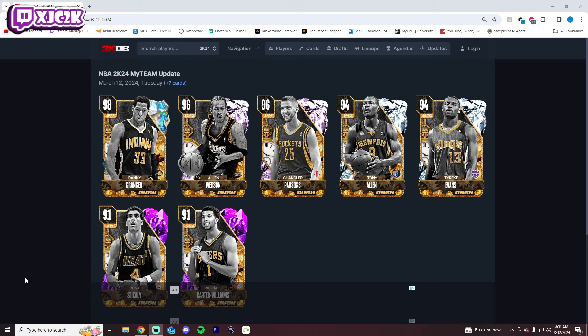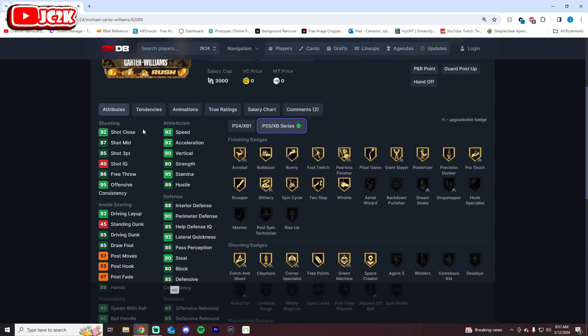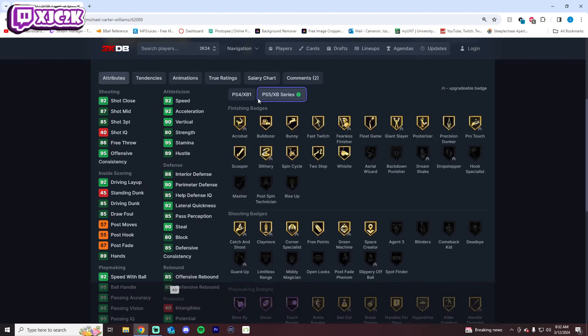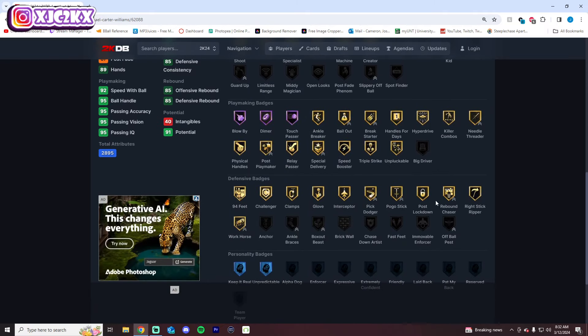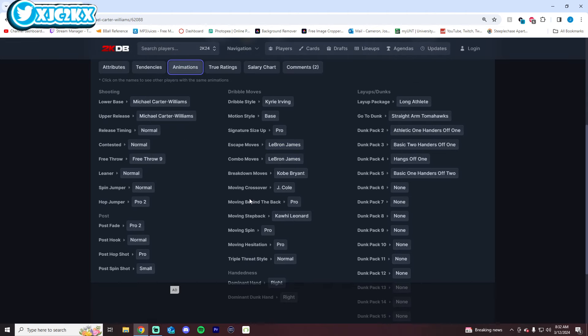Let's start with the Amethysts and break this set down. Michael Carter-Williams is the first Amethyst — a 6'5 PG, not a terrible card for an Amethyst. 92 speed, 85 three-ball, 85 driving dunk, defensively pretty good looking. Missing some shooting badges — doesn't have Agent 3, Blinders, or Limitless Range at all. But pretty good playmaking badges, and defensively not terrible either. Bron Escape isn't great, and the rest of the SIGs don't look too awesome.